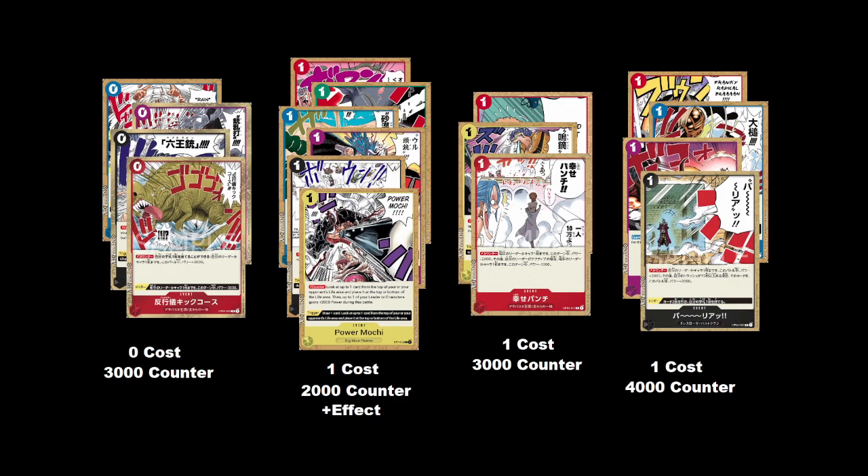If you ever see your opponent used up their entire turn and they have 1, 2, 3, 4 or more don open, they're probably sitting on defensive counter events — which means you still have to swing to get them out of their hand. With the zero-cost counters, even if they're tapped out, they need two cards in hand to use them since they all require discarding a card. So you can assume if they have two cards in hand, they have a 2k and a 1k, or a 2k and a 2k, and play accordingly.